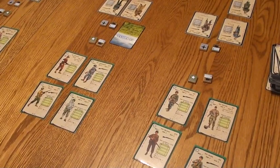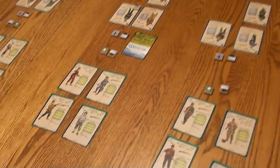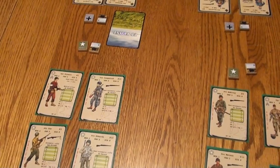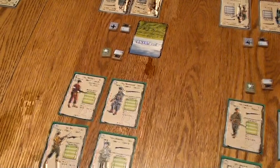Upfront is played in scenarios, and each scenario will have different objectives. We're going to look at the basic first scenario. The object is to get at least four men to range four and to be in some type of terrain that will protect you. I need to talk about different things to make you understand the victory conditions.